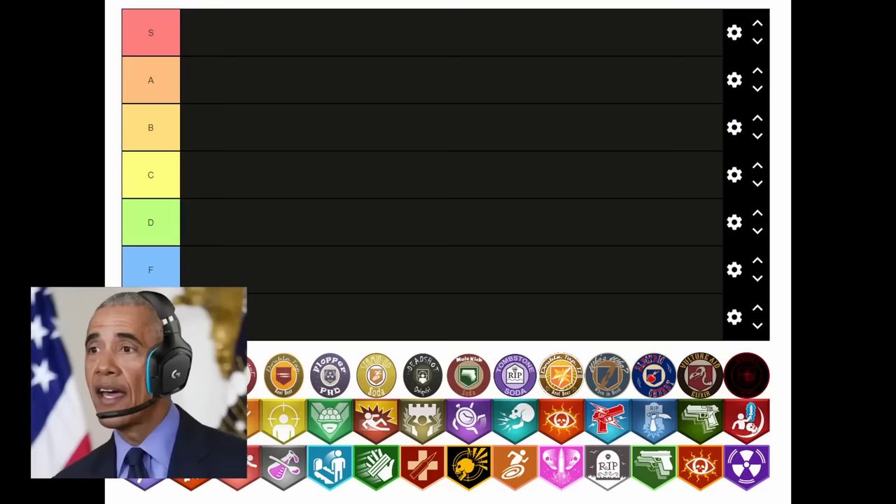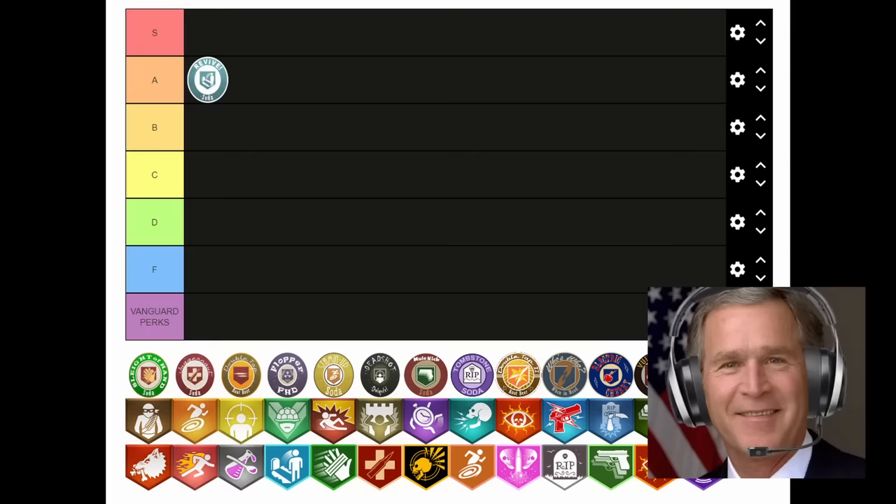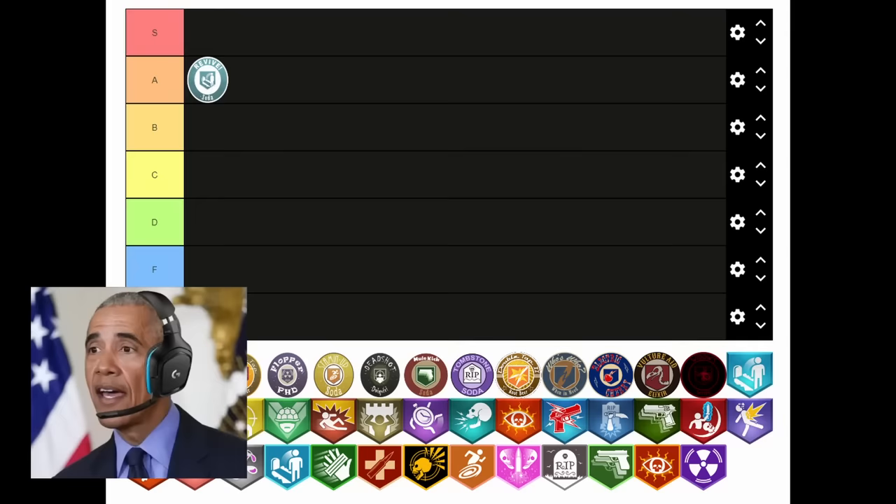Speed Cola is up next. Speed Cola speeds up your life. That it does, Joe. Unfortunately it doesn't exist in real life — your slow ass would really benefit from a swig of it. Speed Cola also makes you use equipment and repair barriers faster as well. I'd say it's an S tier as well. Fine by me. Yeah, it's just simply one of the best.